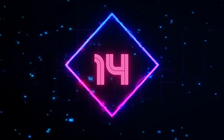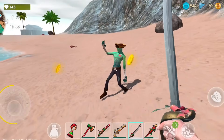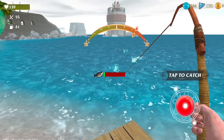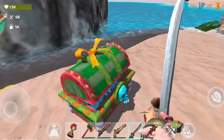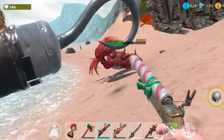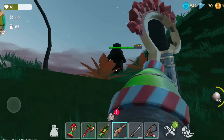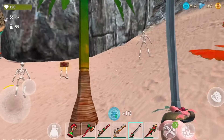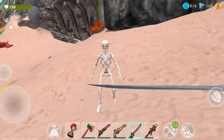Number 14: Last Pirate Survival Island is a game where you start as a castaway on a deserted island. It's fun to begin with — exploring the island, gathering resources, and building a shelter. But after a while, the game gets repetitive. Also, the enemies, like zombies and skeletons, are pretty easy to defeat. I think the game could be better with more variety, maybe different islands to explore or more interesting things to do.